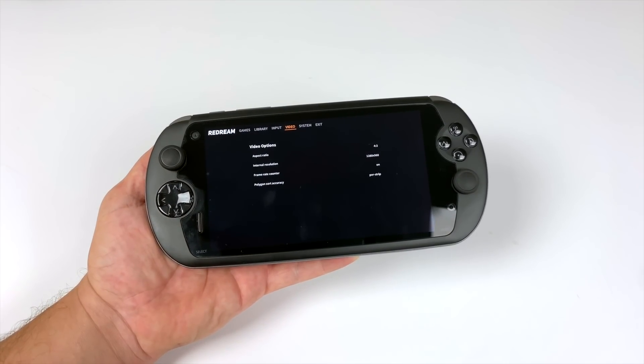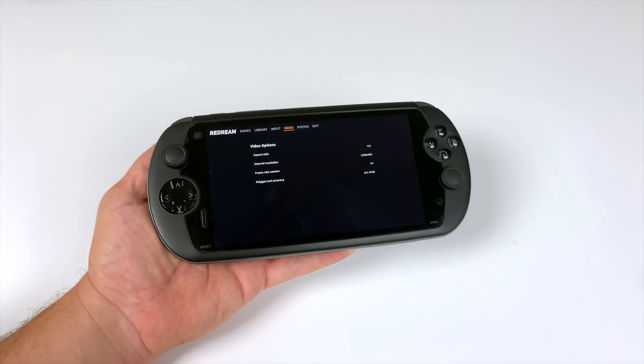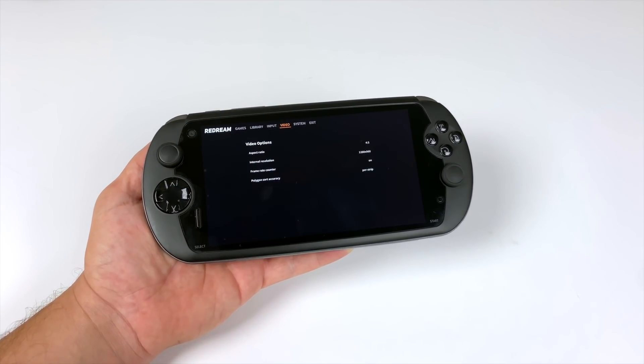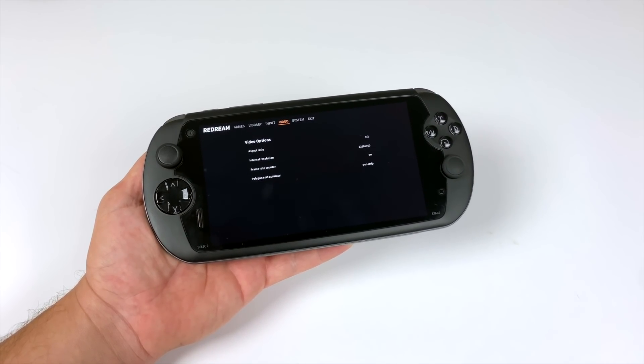If you're not familiar with the Mochi i7s, basically what we have here is an Android-based gaming phone with controls built in, as you can see. I do have a full review video and I'll leave a link to that in the description. I've also created a video testing out 10 GameCube games — that'll also be down there if you're interested.